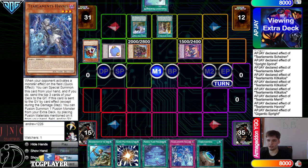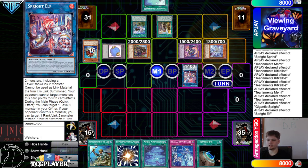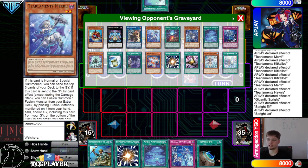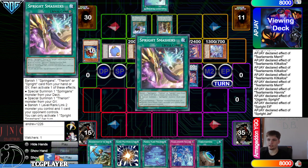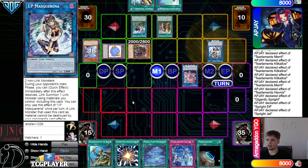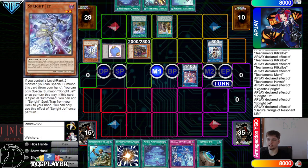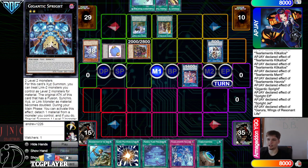Alright, you know, sat out Iblee because our opponent has an out. Go for Elf, Elf Effect, bring out from the Graveyard. Then we can get Jet Effect to search — Jet, go grab Smashers. Now link off, IP, Garua draw — and that draws into Planet. Oh, that's so good. Now we just activate Planet, Planet goes search.